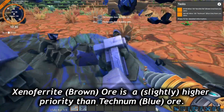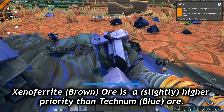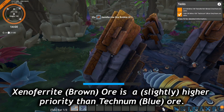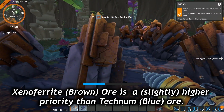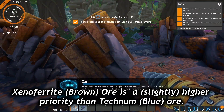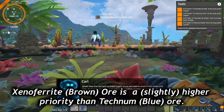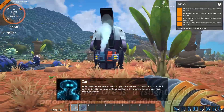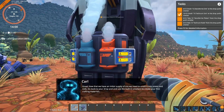You start out with access to two mineral types: technum, which is blue and is turned into rods, and xenopherrite, which is brown and is smelted into plates. You'll need both of these in mostly equal quantities, but in the very early game, most applications use 30-50% more plates than rods. So whenever you have to make a choice about which ore to mine or expand your production on first, go with the xenopherrite — the brown ore — otherwise you'll run into shortages.